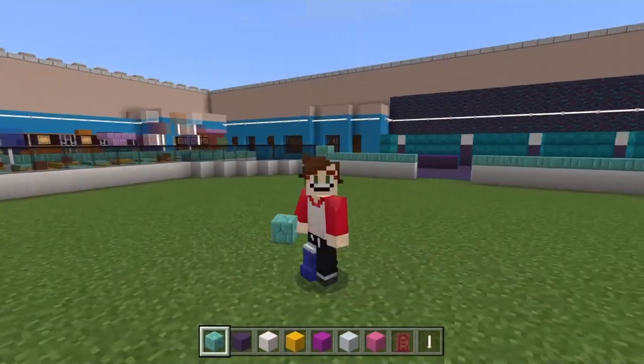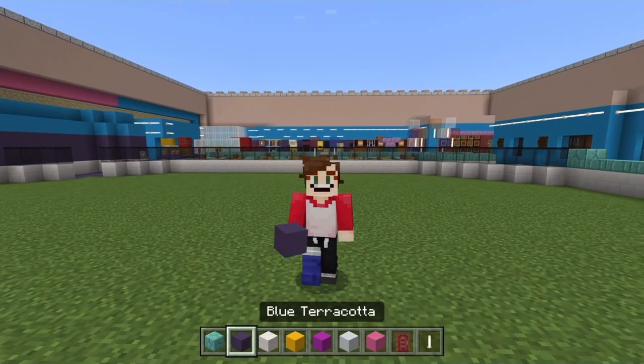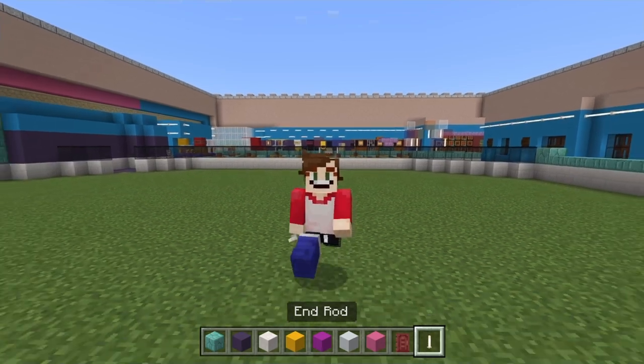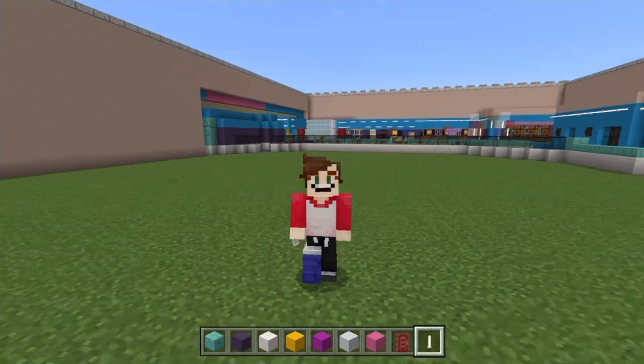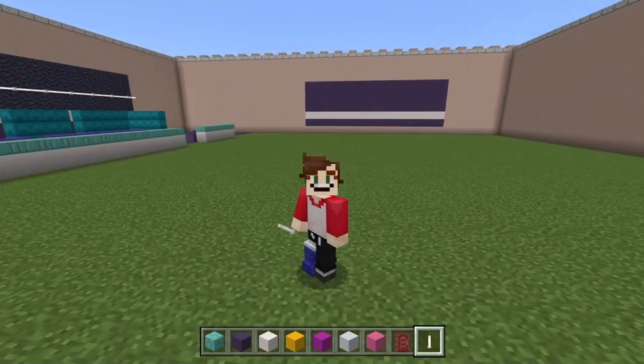Coming into our rink in progress, we're going to take some prismarine bricks, some blue terracotta, some quartz bricks, some yellow, magenta, white and pink concrete, a mangrove door and end rods as well. I'm probably going to build quite quickly today — if I do go too fast, remember the pause button is always there for your use. Alright, let's begin.